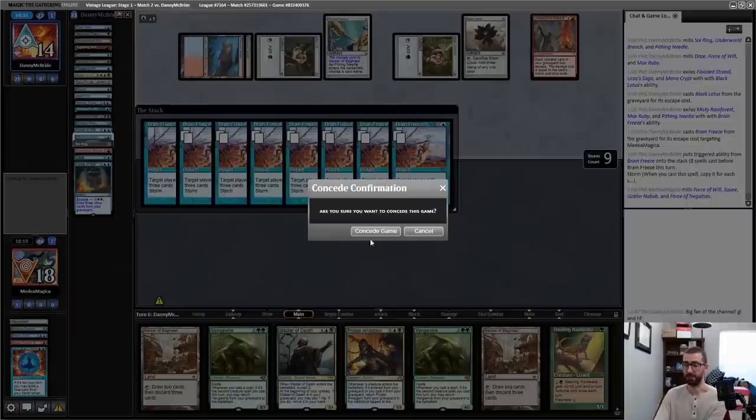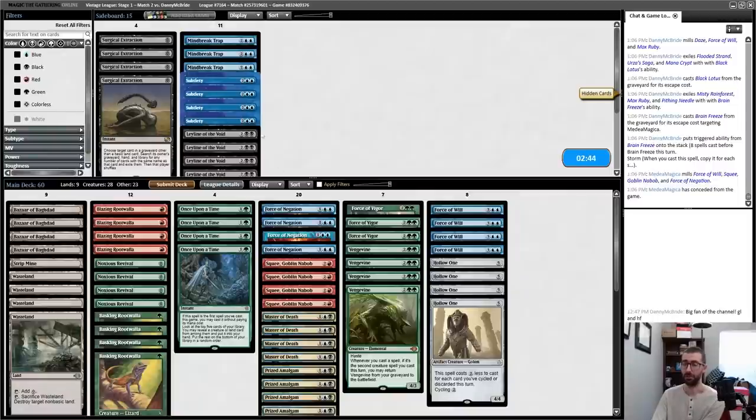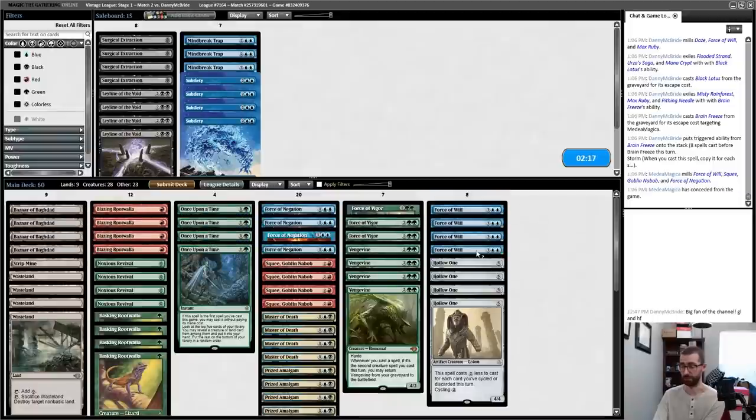My opponent has Ravenous Trap and they'll Brain Freeze again. They're already at the point where they can just target me, so I'll concede. I don't know how to sideboard. I have Pithing Needle that I have to fight against. I wouldn't mulligan to a Leyline of the Void — it would be cool if I had one, but I can never cast it. This is where I just don't have the experience. It feels sort of like I can just try to kill my opponent.